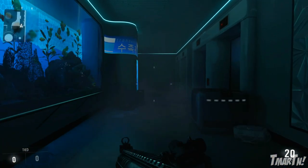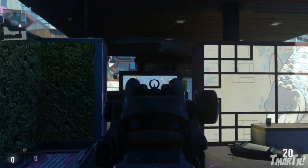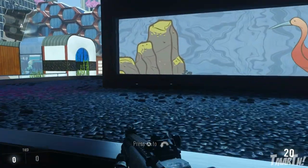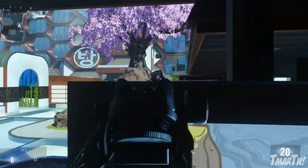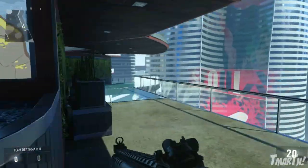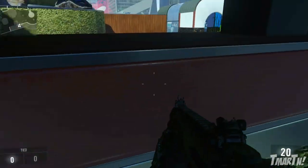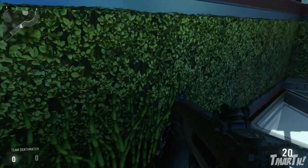Moving on to the other side of the map, we've got a couple of really good spots. You can hop up on this and watch enemies as they're coming, which is pretty useful. You can also hop down here, and another good one is right here — hop up like this and you can see people coming across this middle area.